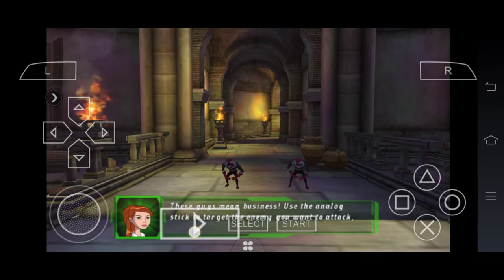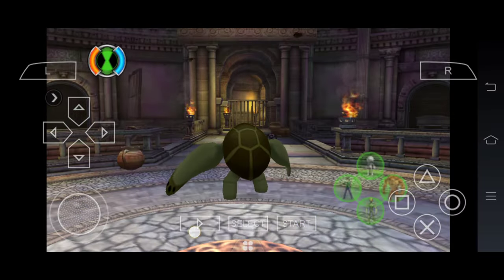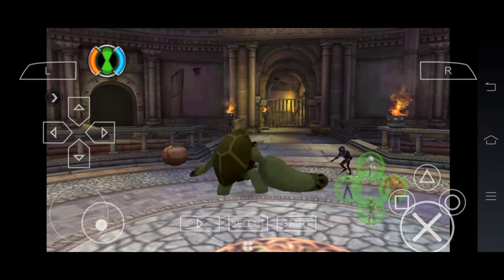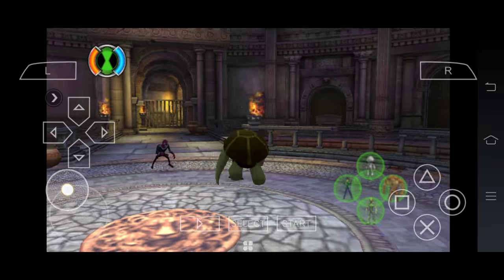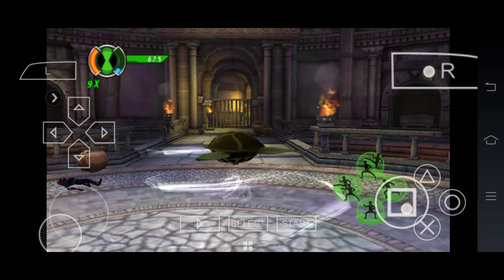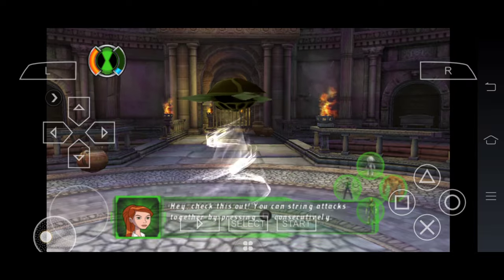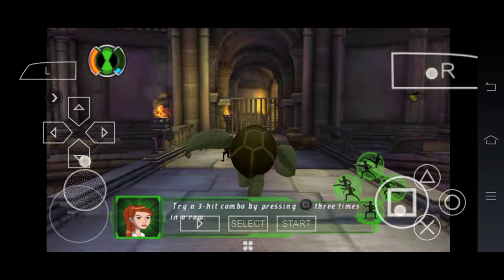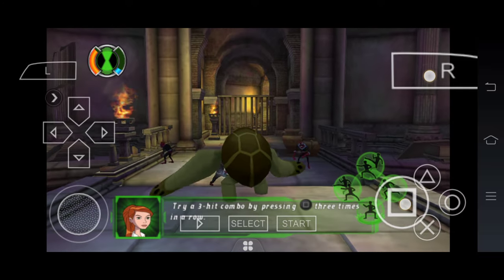Target the enemy. Check this out — you can string attacks together by pressing the square button consecutively. Try a three-hit combo by pressing the square button.